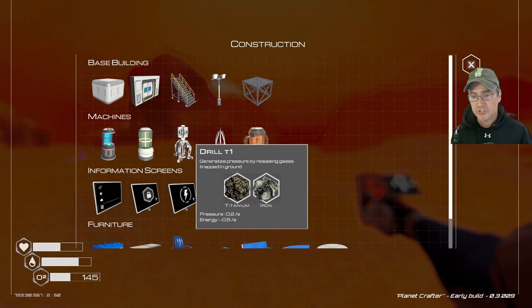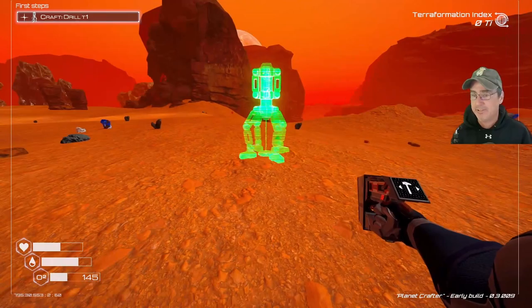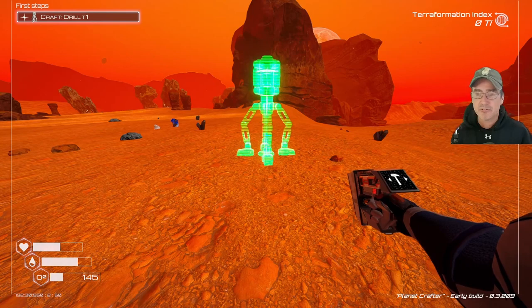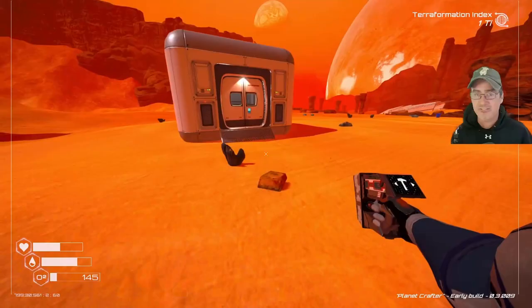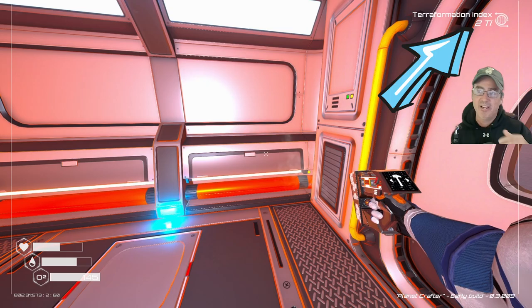Now craft the tier one drill and place it anywhere. Use the scroll wheel to rotate it, then left-click to place. As you can see, the terraform index in the top right is starting to rise very slightly. The tutorial guide is now gone, so everything going forward is up to you.